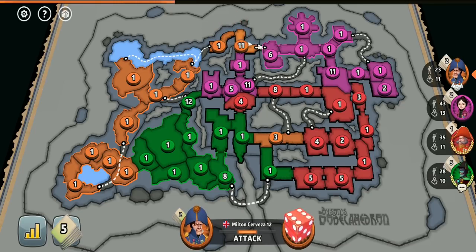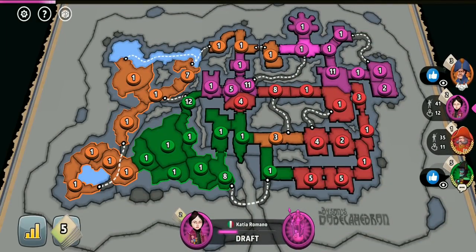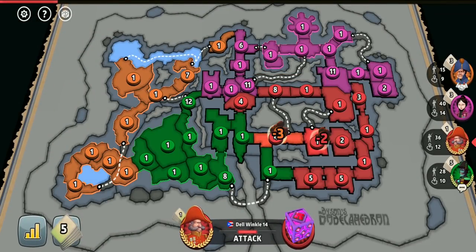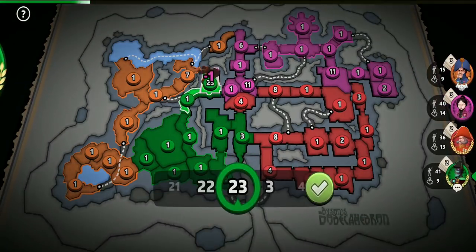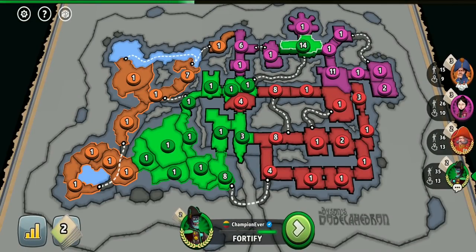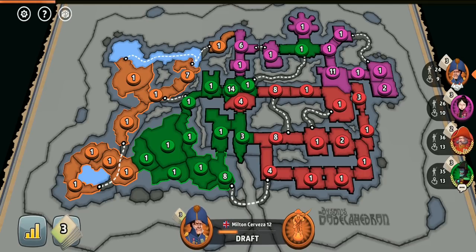I think it was a big mistake for the pink player to not fully invade the orange player and instead switch to playing passively. We can clearly see what happened as a result — with orange invading her, she stopped being the dominating player. After me trading in a set, I will become as strong as her, and orange should catch up soon as well. She not only could have invaded orange easily but could have completely taken him out, as she received 19 troops that turn which she could have combined with existing troops. I think she really missed a potential opportunity to win.